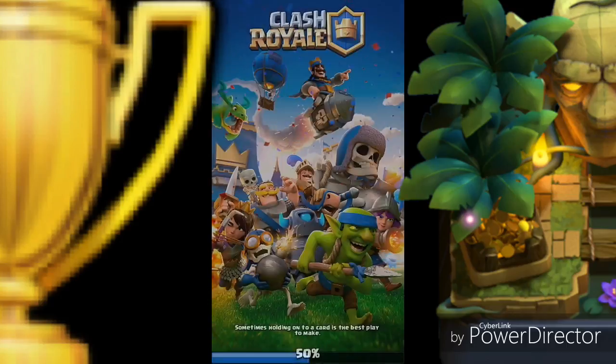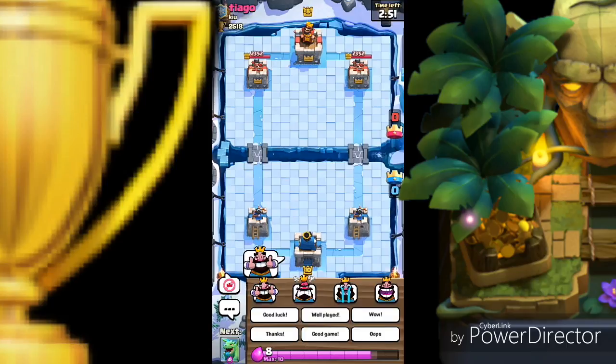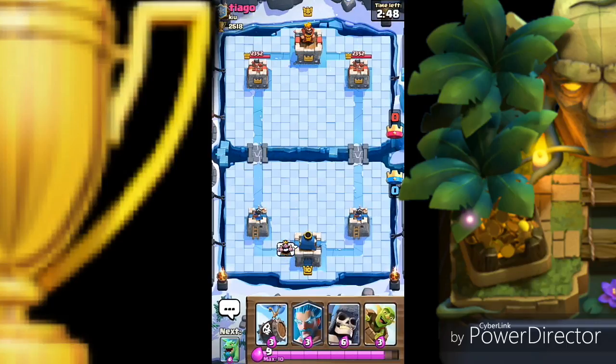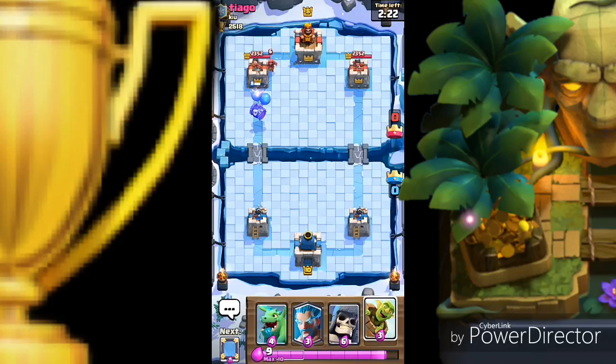Let's hop into another battle. Let me check if he's playing or already quit the game, because you know there are some cowards who end the game before even starting it. Since it's not replying, I think I should drop the skeleton barrel to check — it's the least used card. Yes, he dropped the wizard — he's playing. Let's see what he's gonna do.